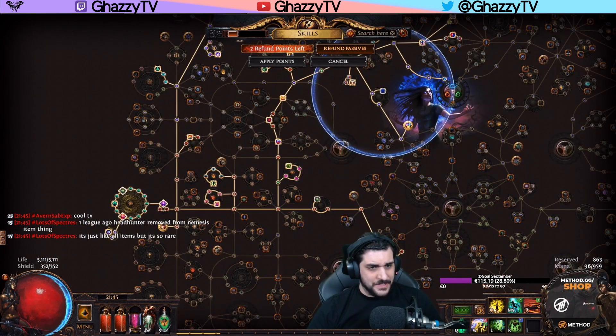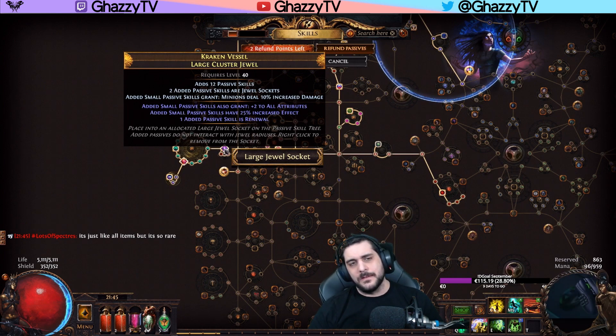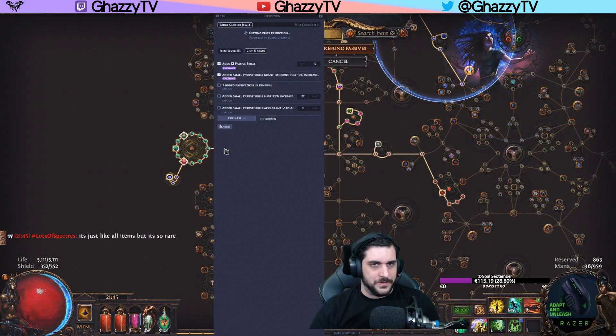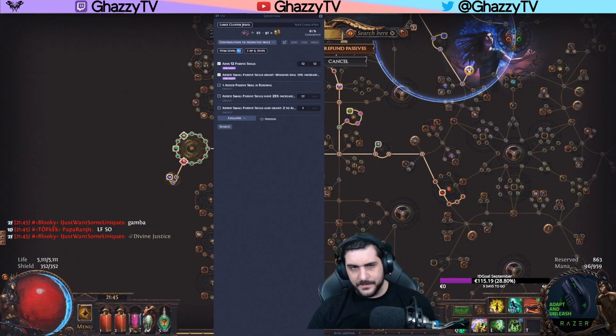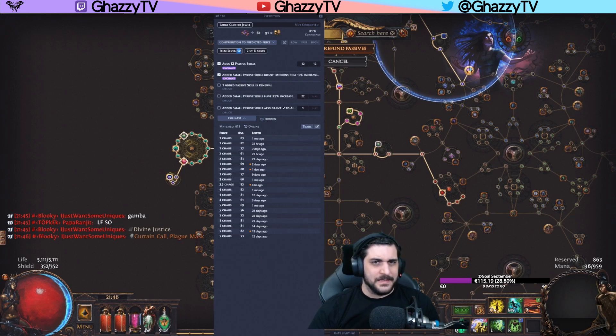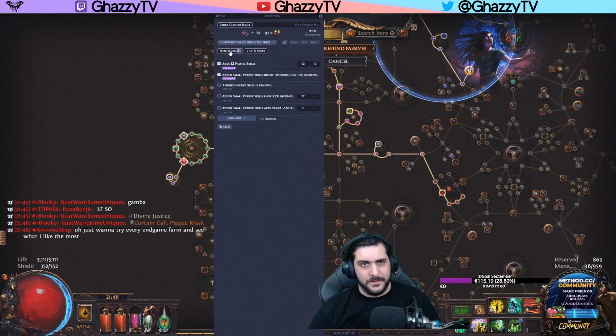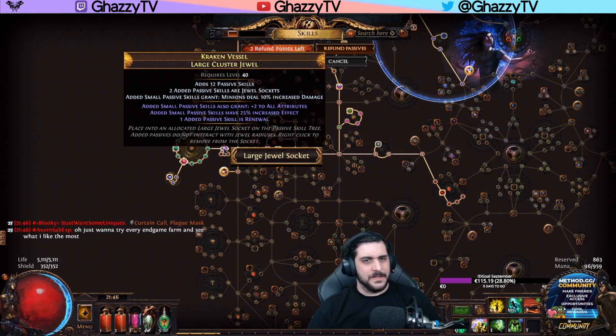That's basically the changes on the tree. I had an 8-passive Cluster Jewel before, bought for 5 or 6 chaos. We found a 12-passive one — checking the price for item level 50 with Renewal, it's about 1 to 5 chaos, so basically the same price. The cost of the jewel is the same, so just get a high passive count — 11 or 12, preferably 12. Just alteration craft Renewal, or Feasting Fiends, augment, regal, and you're done. It's very simple.